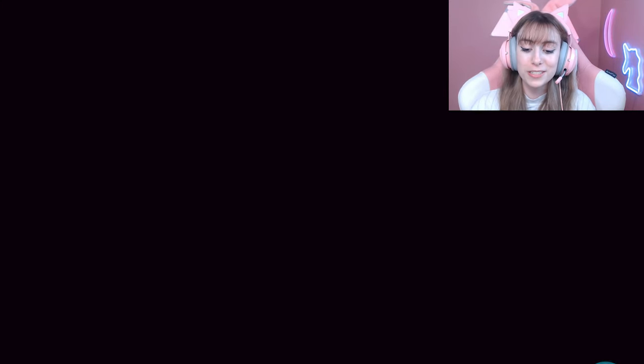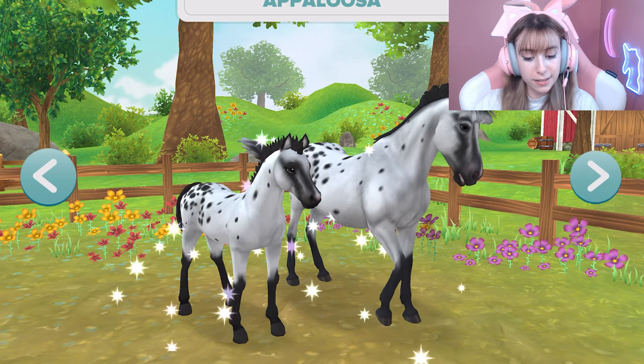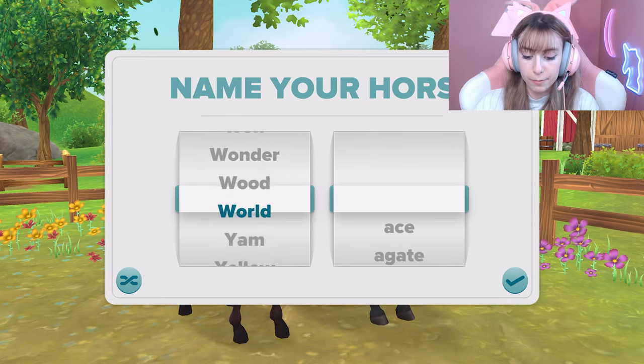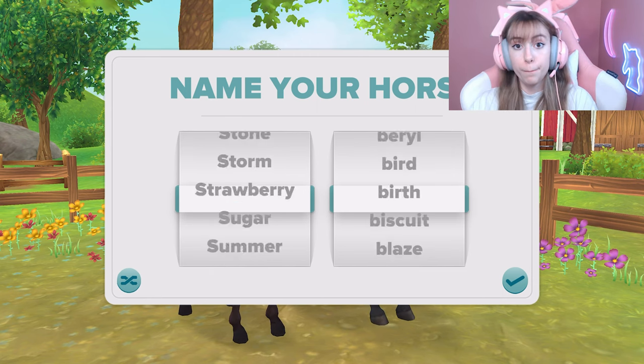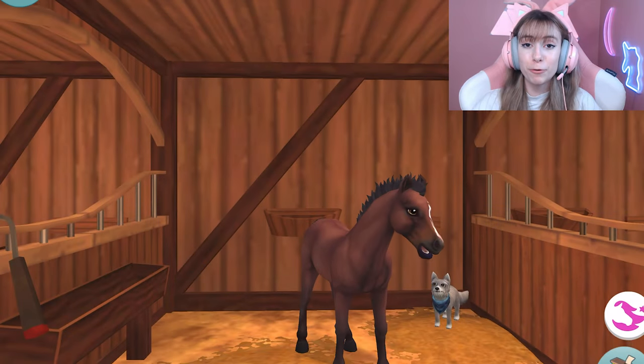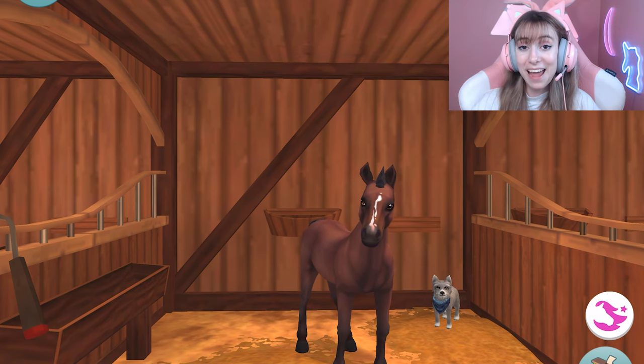Get whichever horse you want. For this one we'll go with the Andalusian — it's really cute. Next you can pick a name; you can always change it while you're in the Horses app, so it can be whatever you want. Now that you have your brand new foal, it is only at level one, and in order to get it into the actual Star Stable Online game you need to get it to level 10.